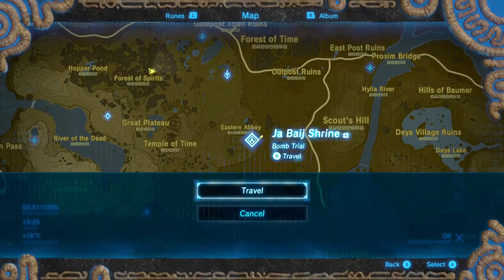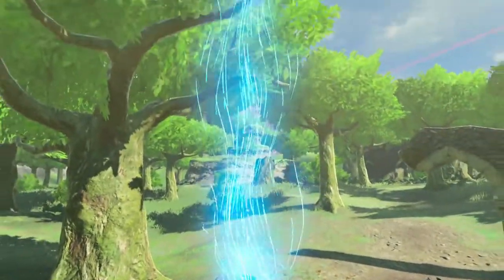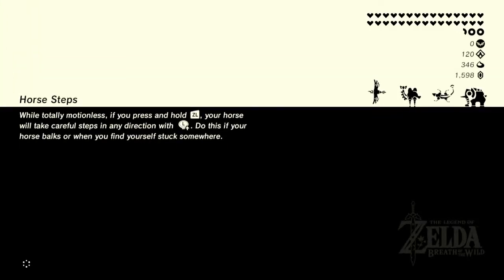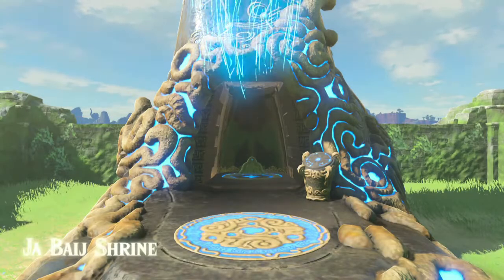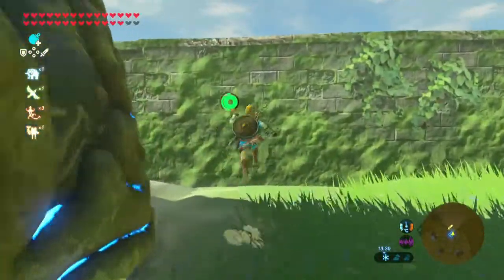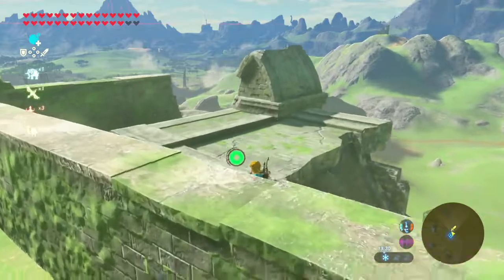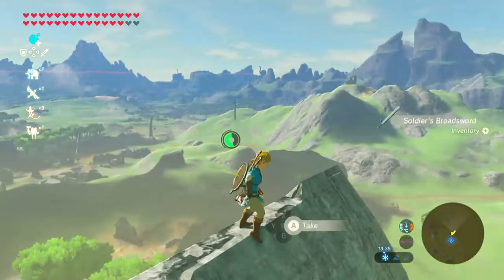The next one is right over near the Jar Bide Shrine, which is the Soldier's Broadsword. If you hop over here, it's on one of the pillars next to it. As for the shield, I'm not sure — it's probably on the Great Plateau somewhere but I just don't know where it is. If you want to leave a comment saying where it is, that's greatly appreciated. We're here now and if we go up the back onto this pillar right here, we can see the Soldier's Broadsword sticking out from the top.